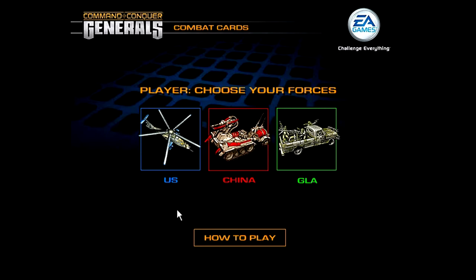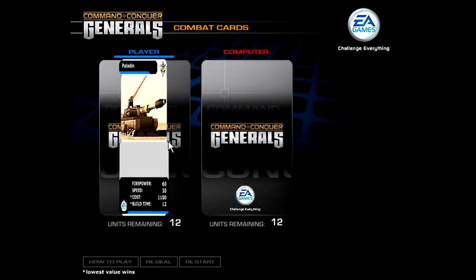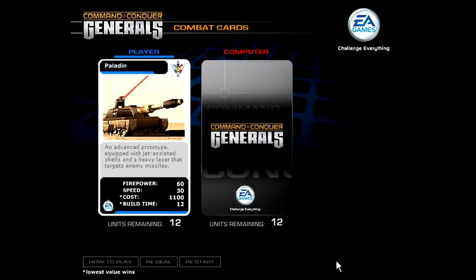We're going to start with the US here. It works like combat cards works — you choose one of these values and you have to get a higher value. Naturally you don't know what your opponent has. We're going to play against China, so they're going to be the heavy hitters. I'm probably going to choose Firepower because it's decent.